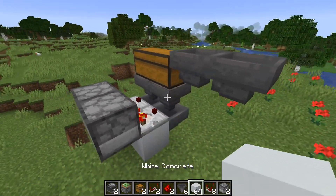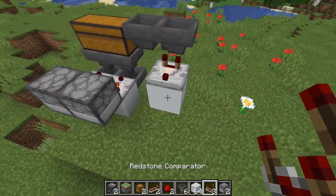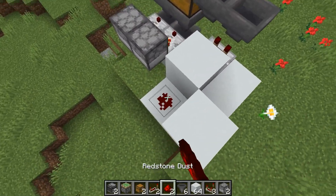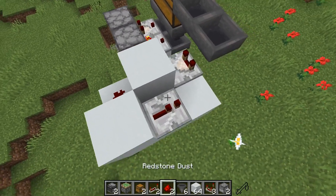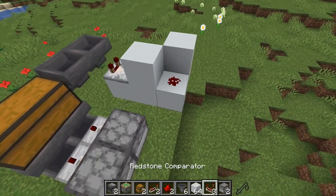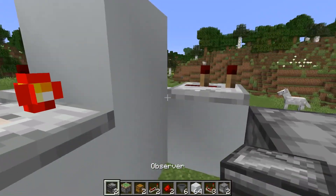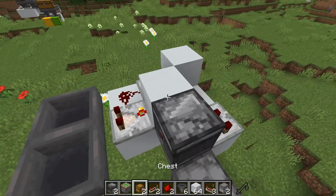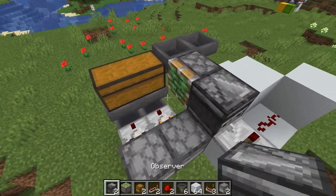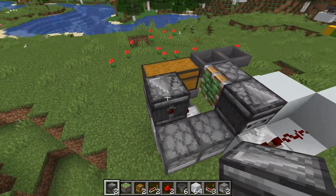Then we can go around — gonna take an output from this hopper here with the comparator and make a little clock. Put a repeater here on subtract mode. Then put down another repeater on two ticks, then place down the observer here. Sticky piston, and since we put the item into this dropper, the observer has to go here.